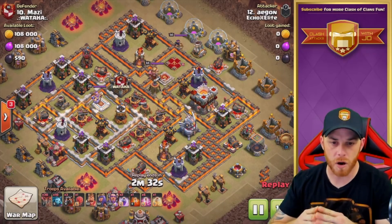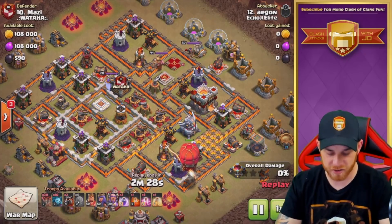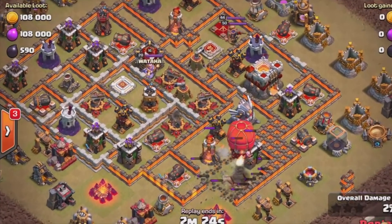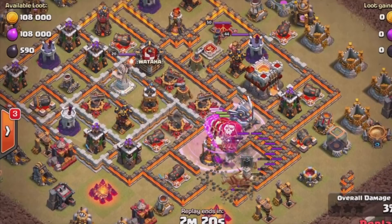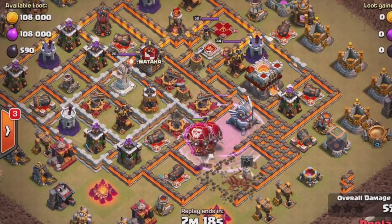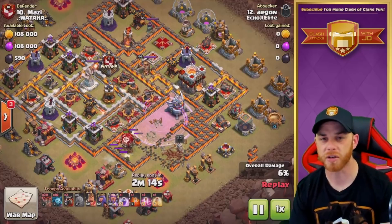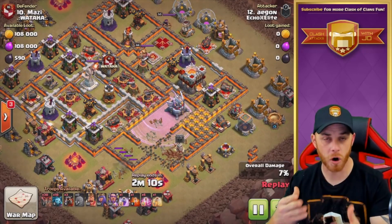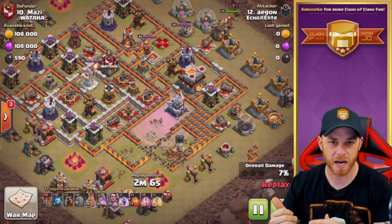We're going to start out with the first stage of this attack. It's really three phases, with the Stone Slammer moving in on the wizard tower here, taking on the inferno tower. There are balloons inside the Stone Slammer. A rage spell will go down and target the inferno tower and the air defense. The eagle artillery was part of the intent, but the balloons pulled towards the cannon instead.